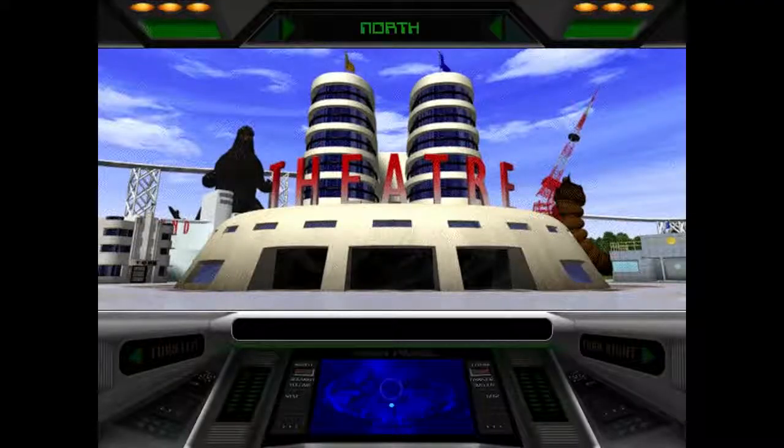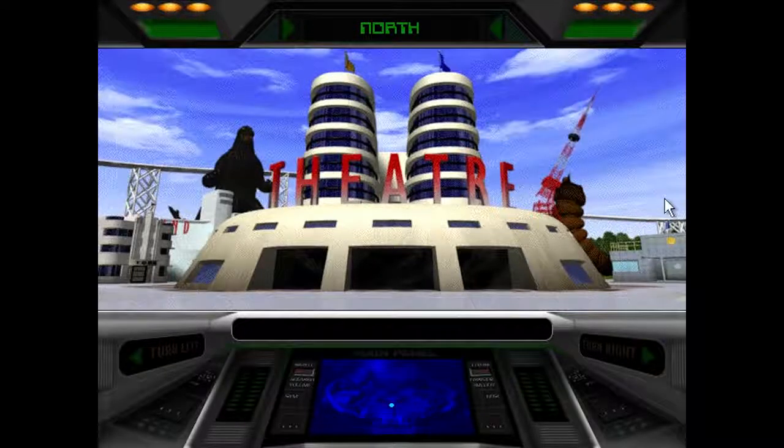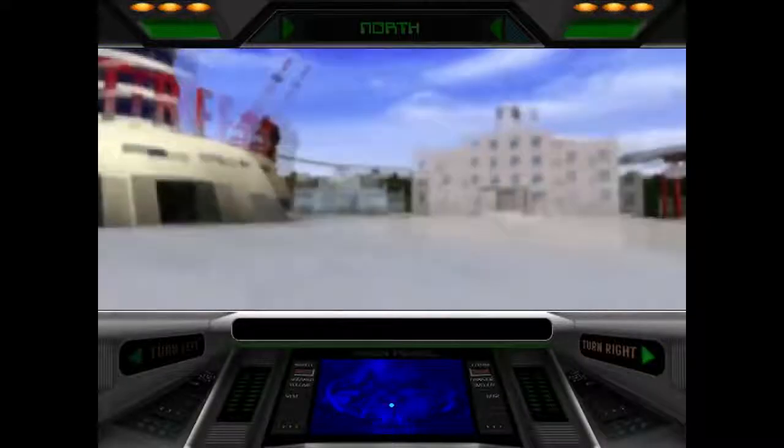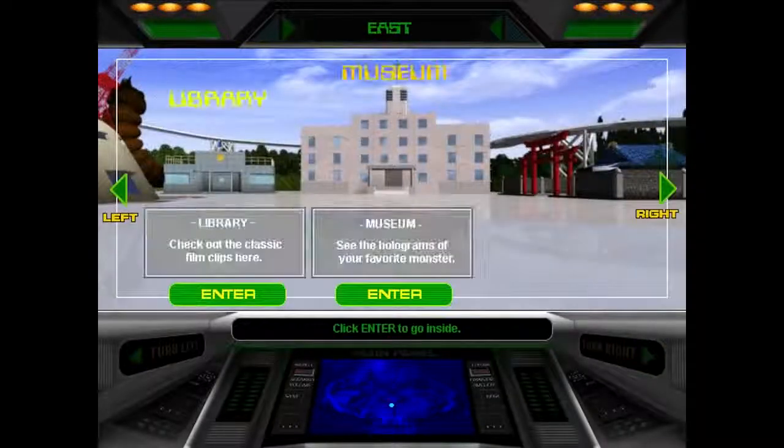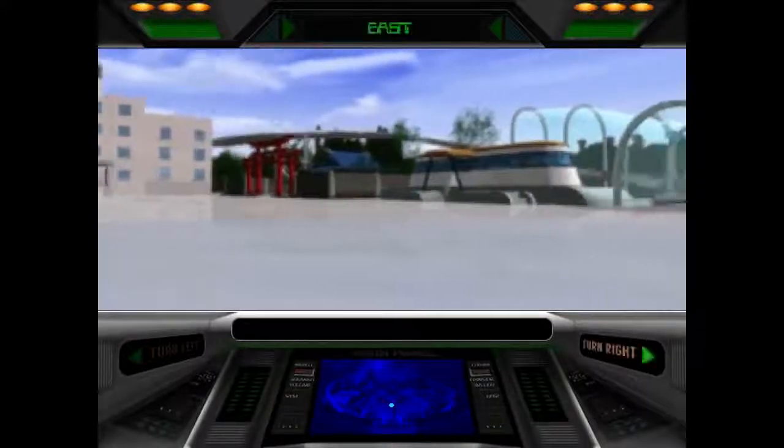Godzilla Movie Studio Tour is an interactive game developed by Premiere Systems in 1998. Basically the game is a database on info from the Godzilla movies — really just a collection of Godzilla clips and concepts as you go through the tour. You can even print out items in the shop, which doesn't really work anymore, but it's the thought that counts. So it barely counts as a game, which is why it's in this episode.